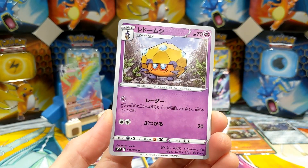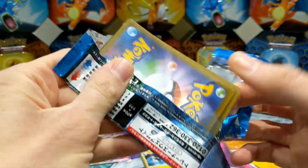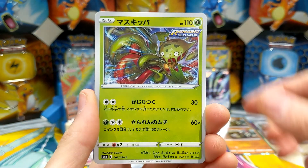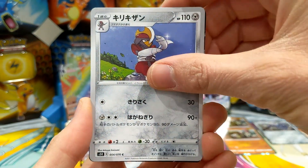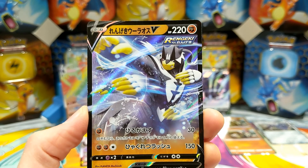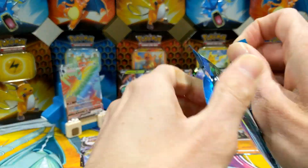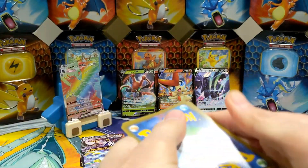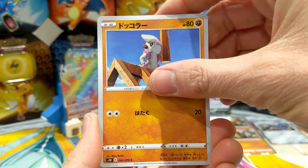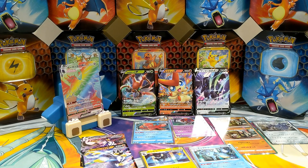Oh, there we go — Urshifu V! So that is the V version of Urshifu. We put him next to his mate, next to his evolved self. Let's keep going — that guy, that guy, Timbur, Seadra, Seadra holo. Right, down to our last five or six packs.